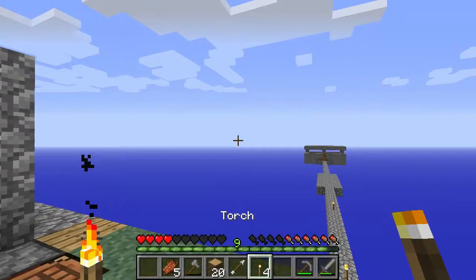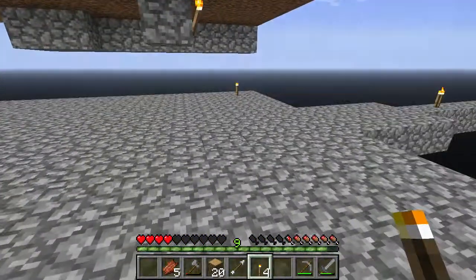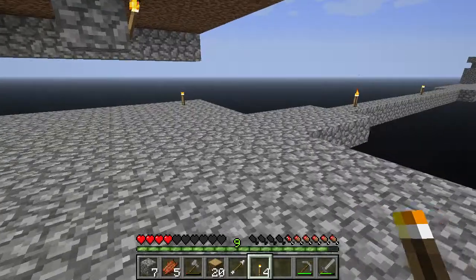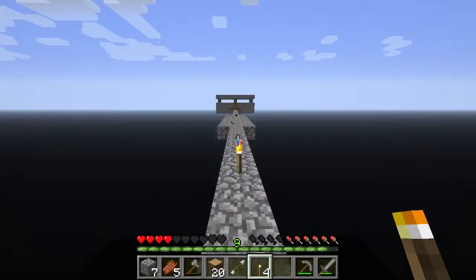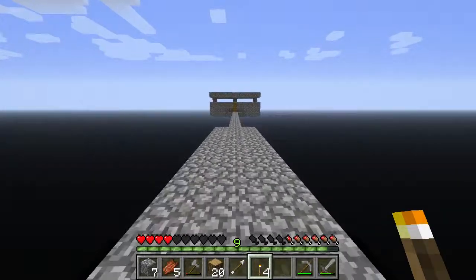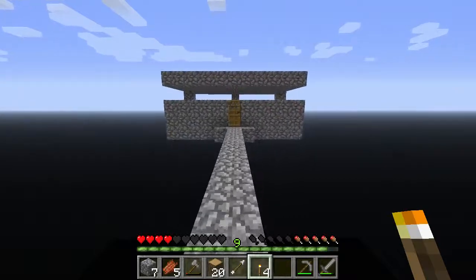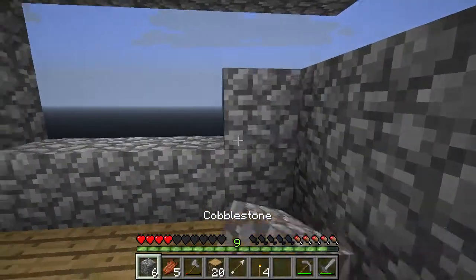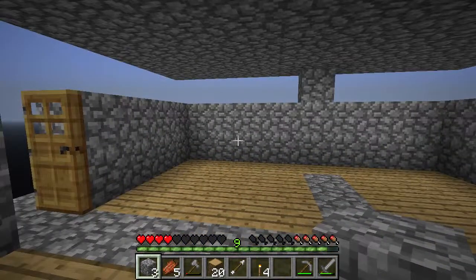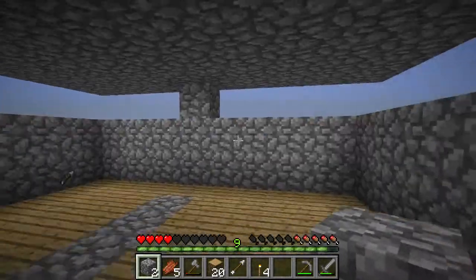Anyway, torches — which we can go ahead and put out here. Let's get that in my inventory and run on out here. I don't know why I keep running but it's stupid, because I don't have food — I'm gonna starve. Only spiders can actually escape from this now, which is good.